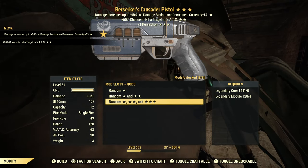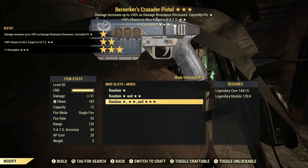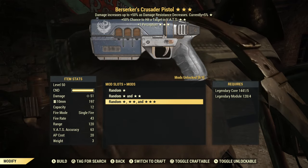We have Berserker's, 50% chance to hit a target in VATS, plus one Perception. That's actually an okay roll if you are playing Berserker's — this character is not. So on we go.